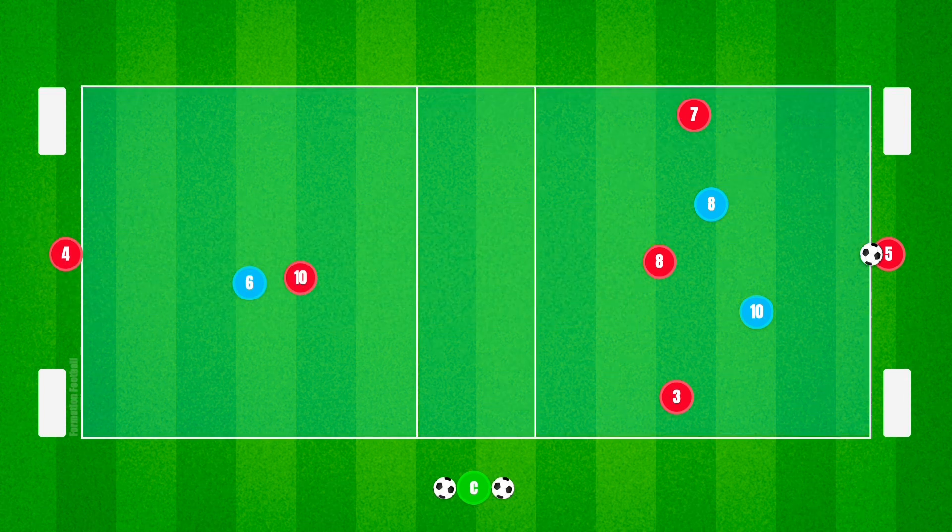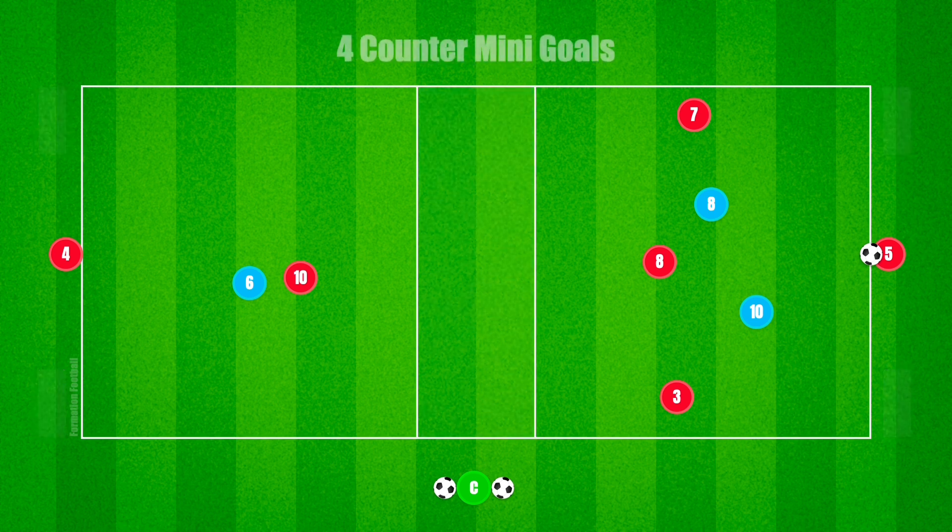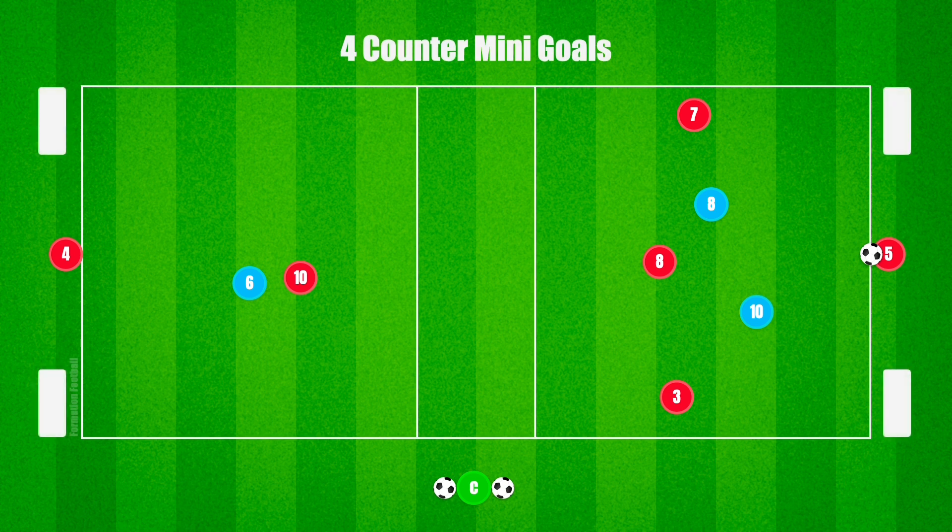The setup for this activity takes place within three playing zones. There are two end zones approximately 15 to 20 yards in length and 15 to 20 yards in width. There's also a middle zone approximately 8 to 10 yards in length. Four mini-goals will also be needed, and are used as counter-goals for the defending team.